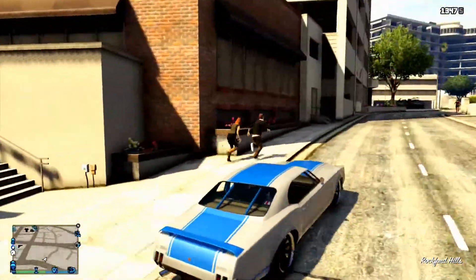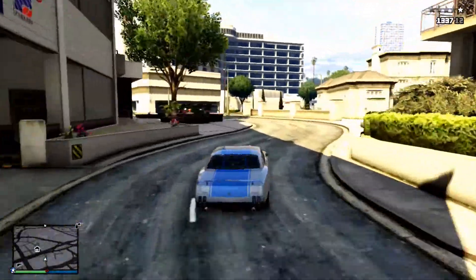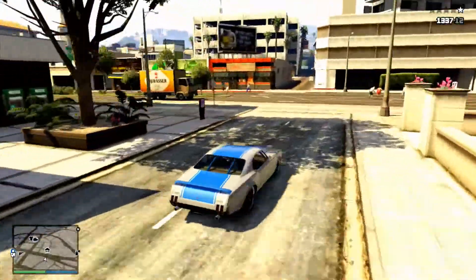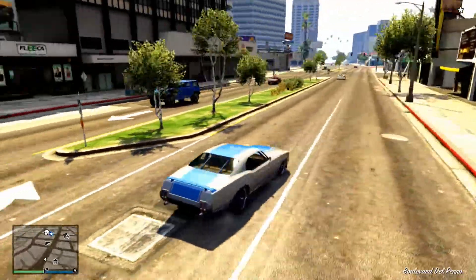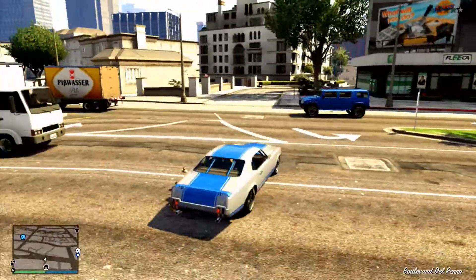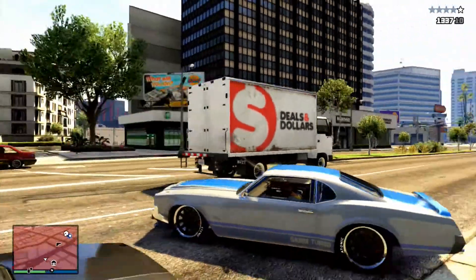Hi guys and welcome to Finance Gaming. Today we're giving you another glitch video — this is how to get a car quickly from the impound without having to wait any time or call up Mors Mutual. This can be annoying when your car gets impounded, as you have to trek across the whole map to pay a fee or wait to call Mors Mutual.